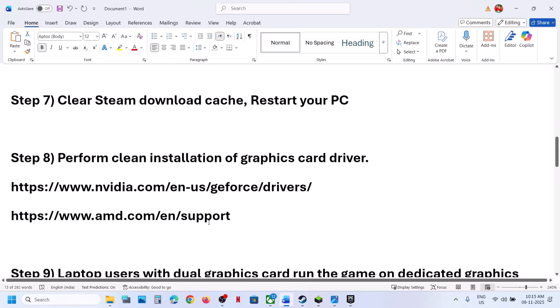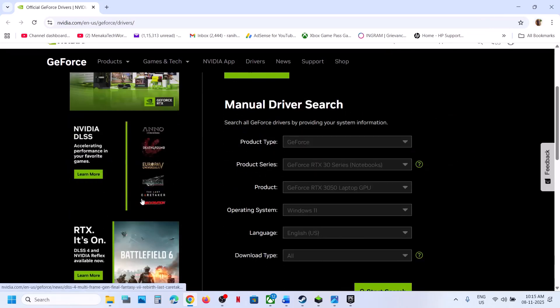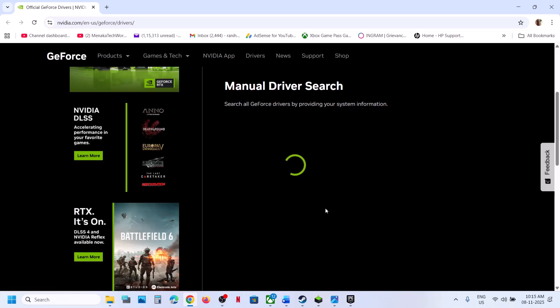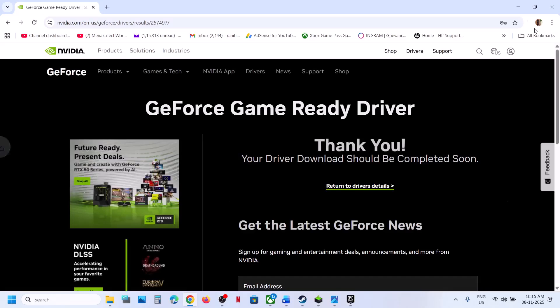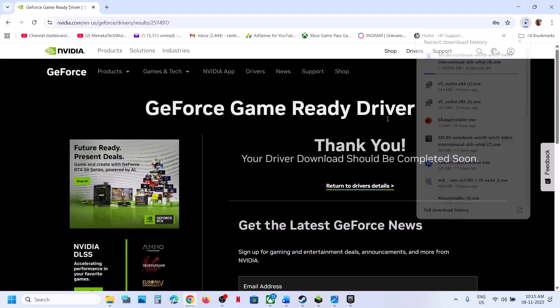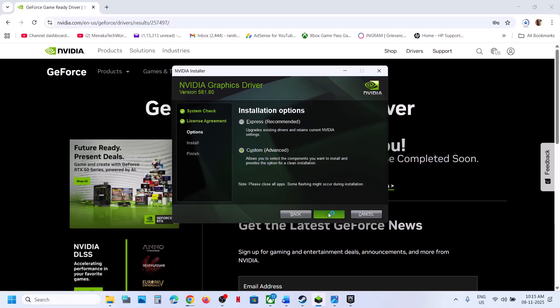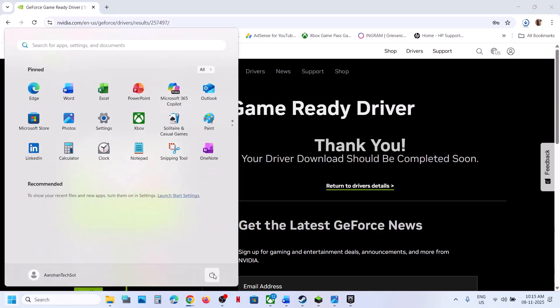The next step is to perform a clean installation of your graphics card driver. If you have an Nvidia card, go to the Nvidia website; if you have an AMD card, go to the AMD website. Select your graphics card from the list along with your operating system, then click start search. Download the latest graphics card driver, run the exe file, click yes to allow, click OK, then agree and continue. Select the custom option, click next, put a check on the box which says perform a clean installation, click next, and once the clean installation is done, restart the computer and then launch the game and check.